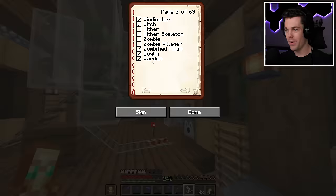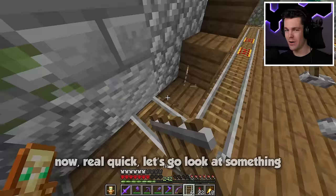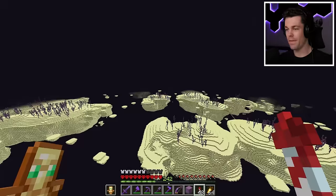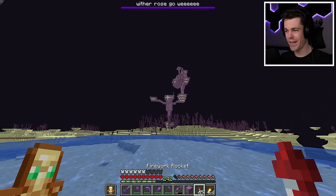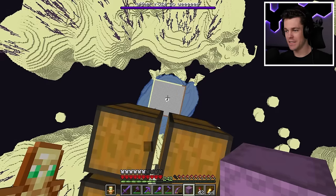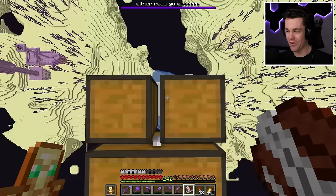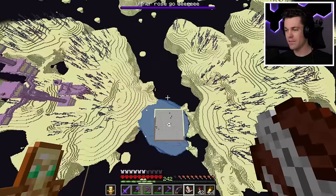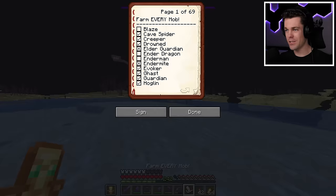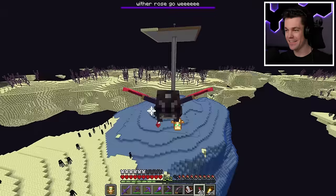We still have to do a silverfish, a stray, a wither, a blaze, ender dragon, and enderman. If I head over to my end portal and then over to my wither rose farm - it's still working! Is this technically an enderman farm since it's using endermen to get wither roses? I think this might count. Not only do we get ender pearls, but we also get wither roses. So I think we can safely cross enderman off the list. That leaves us with only a wither, a silverfish, a stray, a blaze, and then lastly the ender dragon. We are building an ender dragon farm today - it's going to be insane.